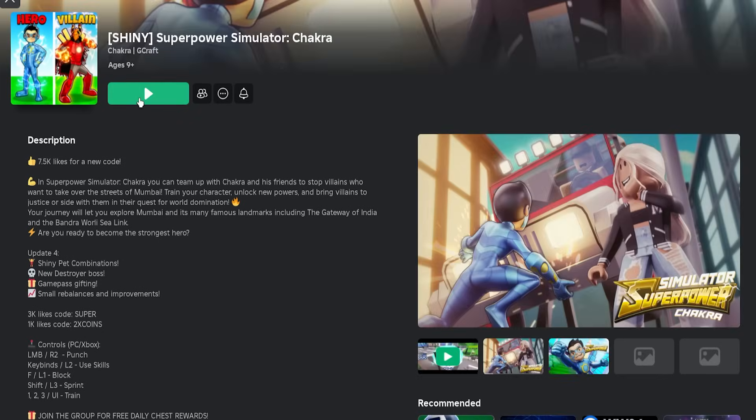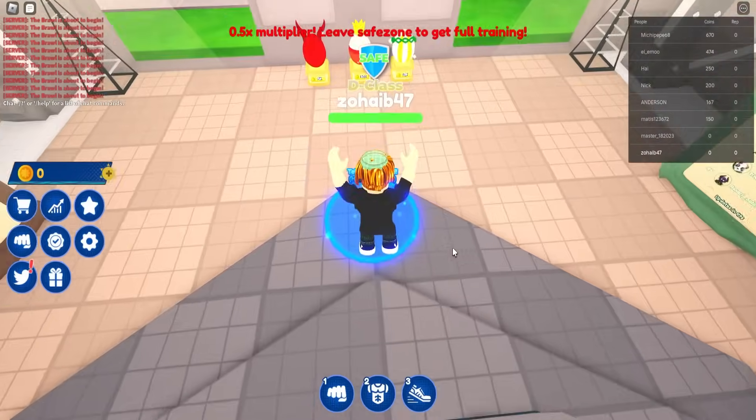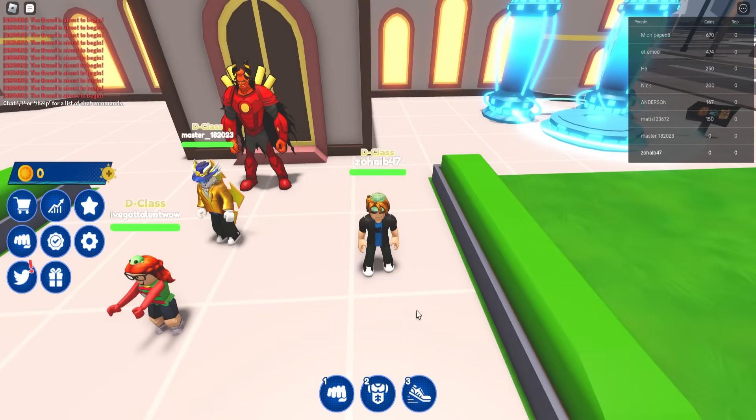Search up this game called Superpower Simulator Chakra, then skip the loading and teleport from this blue portal to this massive NPC built dude, and then talk to him and skip all the talking. He will give you a quest, which is to train to 1000 agility, which you must do.